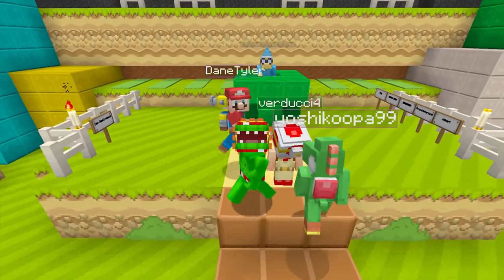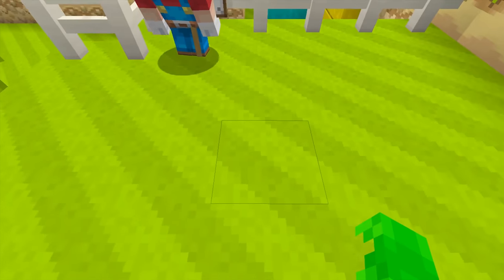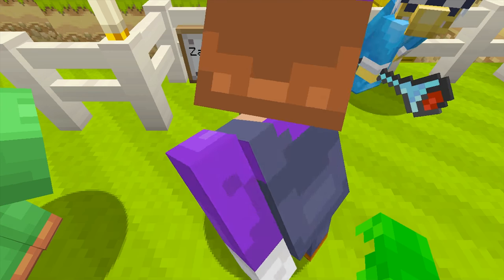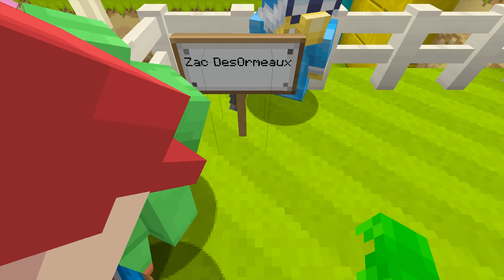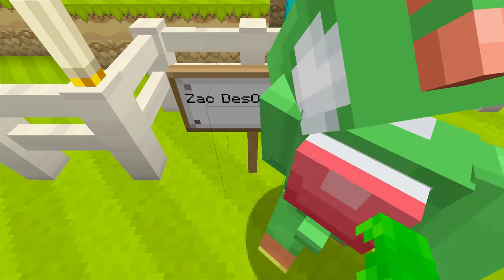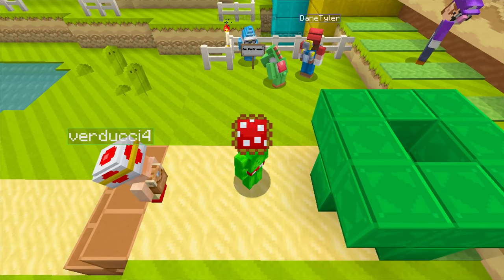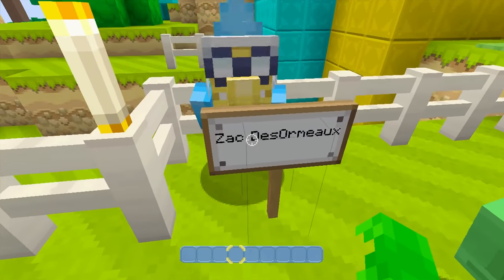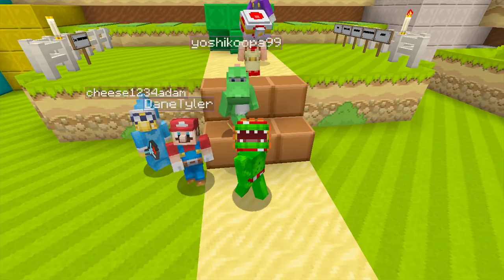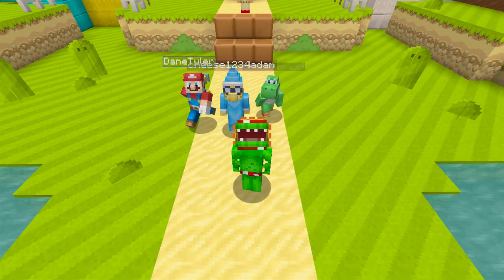Before we do anything else, we have to go to the Subscriber Garden to see who did a cool mod last episode so we can give them a shout-out. On today's episode it is going to be... Zach! I'm not even going to try to pronounce your last name — Desormeox or something like that. He built an awesome Cat Mario and also sent me a yellow Yoshi — we thought it was really cool. Congratulations, Zach, you've been added to the garden. If you guys want to be added, all you have to do is leave a like, be a subscriber, and send me a picture of your modifications on Twitter or Instagram.